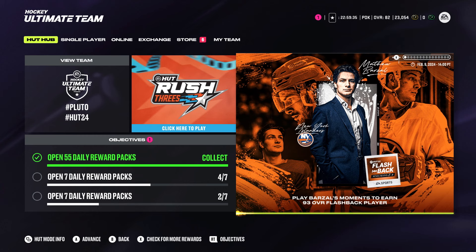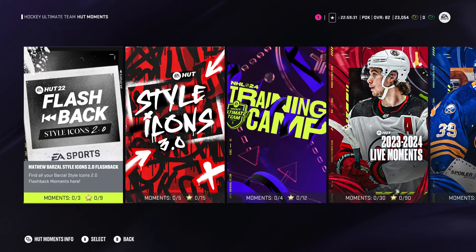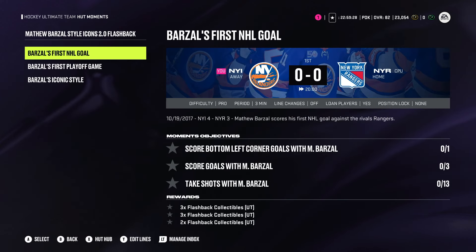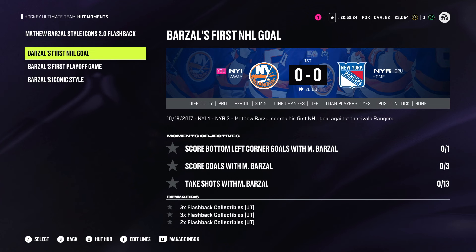First thing you obviously want to do is go single player, go into HUT moments, and then you're going to go into the flashback moments right over here. Once you get to the flashback moments, you're going to see you're going to have to complete all of these objectives. Once you complete all these objectives, you will get enough collectibles to make 93 overall style icon Matt Barzell. I'm a big fan of this event.